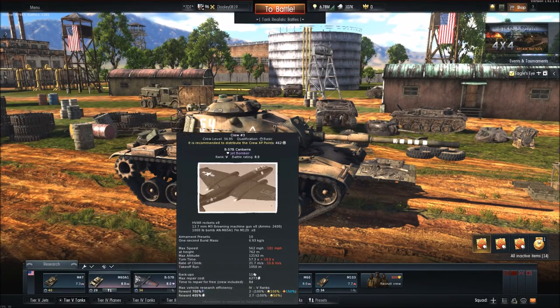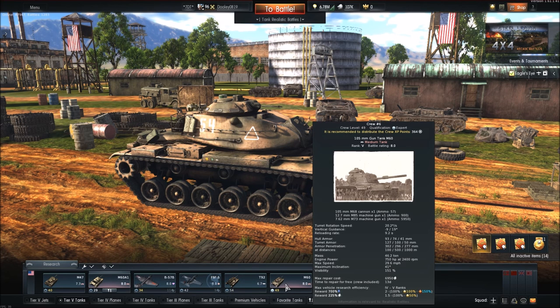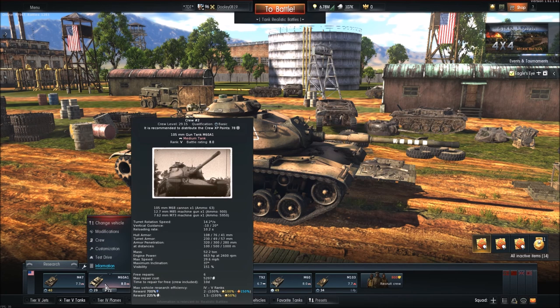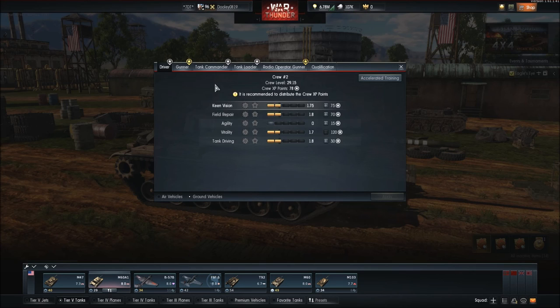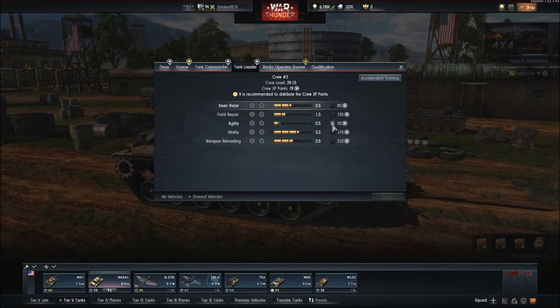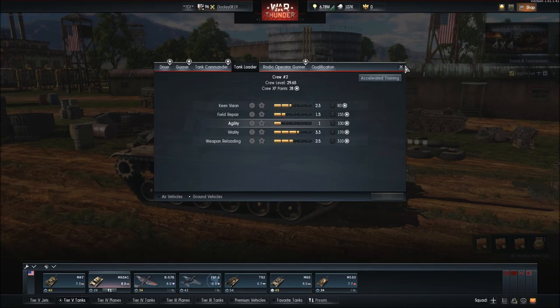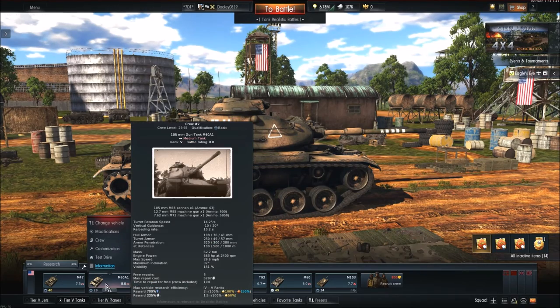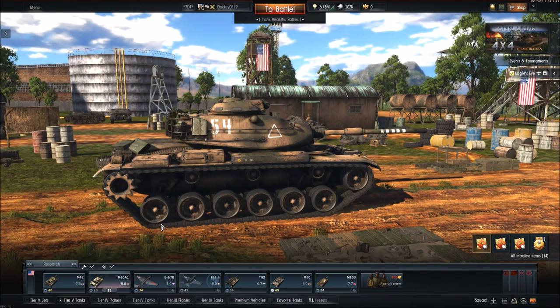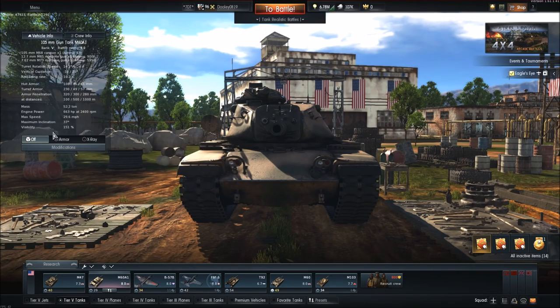I'm at a reload rate of 10.2 seconds, but my other M60 over here is 9.2 because it has a much higher crew level - 49 opposed to 29. Under tank loader you can actually upgrade weapon reloading speed and it will increase it a lot, so you can get those extra seconds down. Let's compare this tank to the T-62, because the T-62 and M60 were built to counter each other.